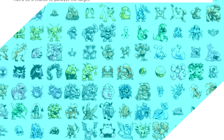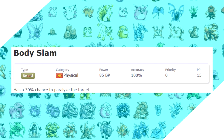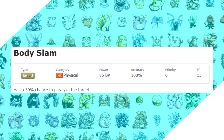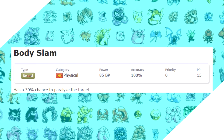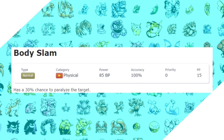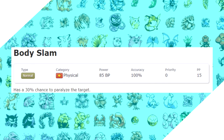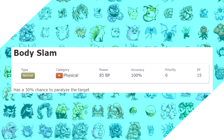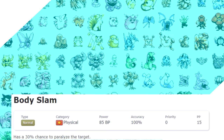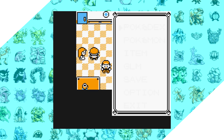At the number 10 spot, I put Body Slam. It doesn't really look like much on the surface — it's an 85 base power, 100% accuracy normal move, which means it'll pretty much do neutral damage to everything outside of Ghost types. It has a nice 30% chance to paralyze the target unless it's also a normal type. What really makes this move so strong is how early you get it — you can essentially just make a beeline straight to it without even beating the second gym.